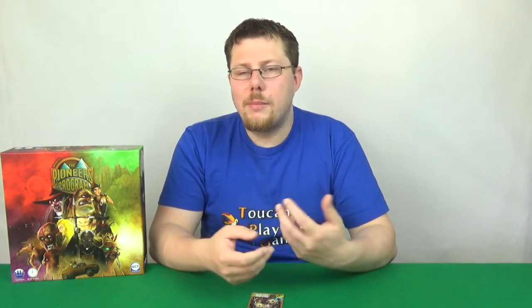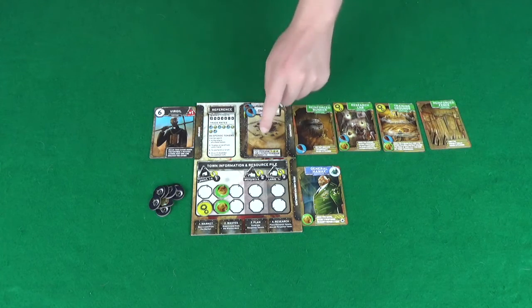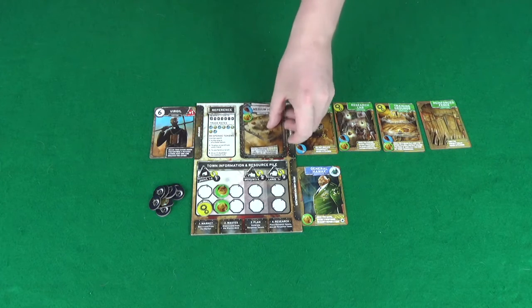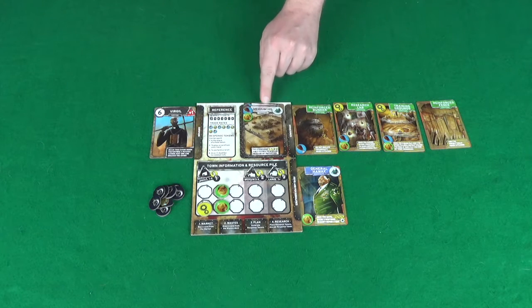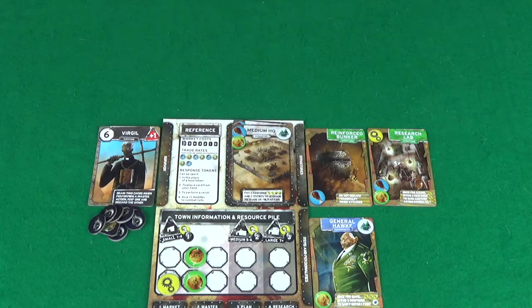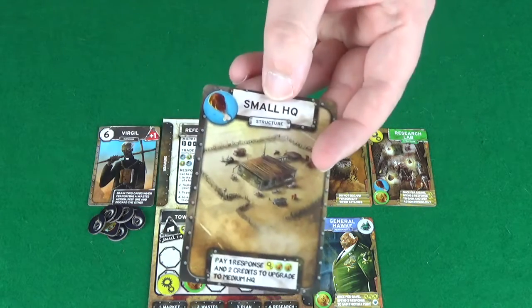As you gain structures, your town size will increase. If you reach five structures, you will reach a medium-sized town, which will immediately upgrade your HQ from small to medium — simply flip the card over, gaining extra benefits. If you go down in town size, your HQ will also revert back to small. If you reach seven structures, you become a large town and your HQ will upgrade once more — but this time you have a choice.